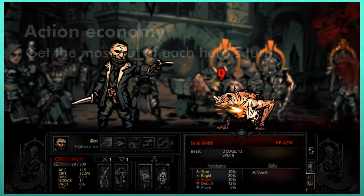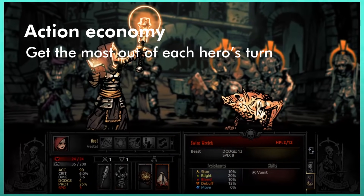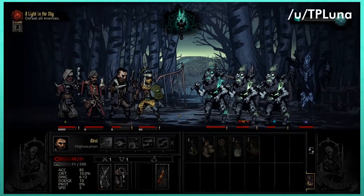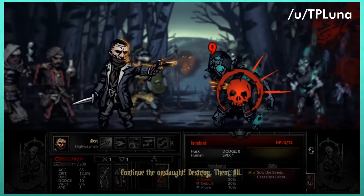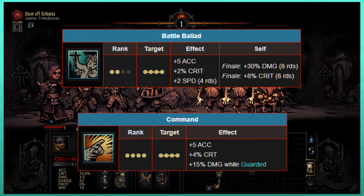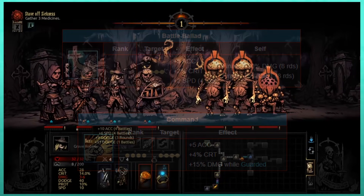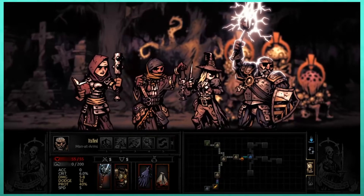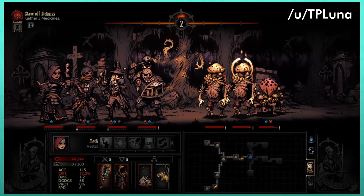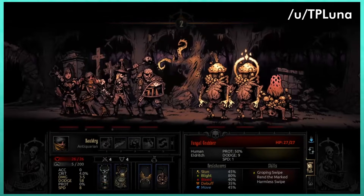You may hear players refer to action economy — the idea of getting as much out of every hero's action in a given situation. Don't waste turns on buffing in battles aside from bosses or Endless mode; it's not worthwhile given the pace of fights. Exceptions are things like Ballad from the Jester and Command from Man-at-Arms, which each apply to the entire party and carry hefty bonuses. Stuns are pretty good — stun things when possible, as it's good for your action economy.